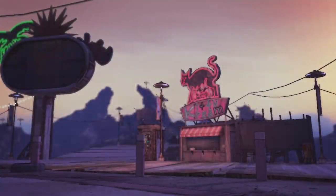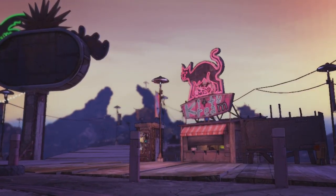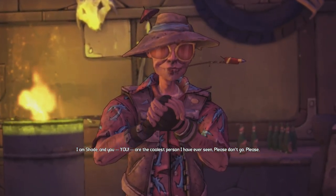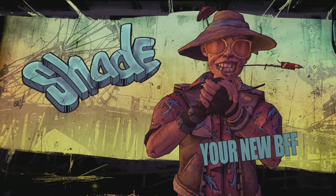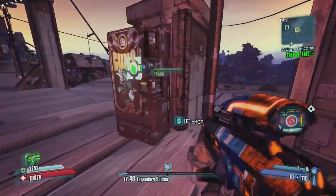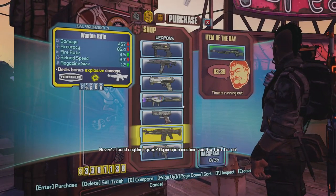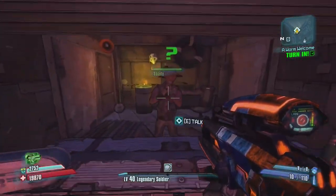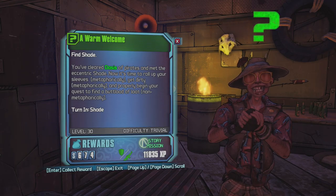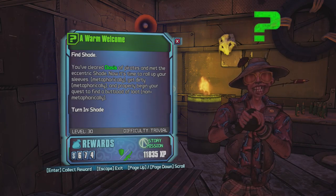This guy is a bit of a nutcase — he's been alone here for quite some time and has made himself body puppets. I am Shade, and you are the coolest person I have ever seen — please don't go. A warm welcome from Shade — you've cleared Oasis of pirates and met the eccentric Shade. Now it's time to roll up your sleeves.